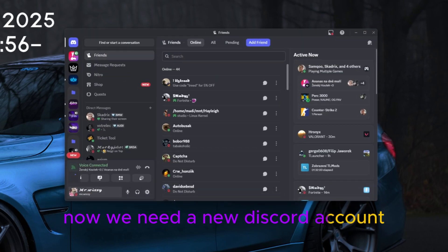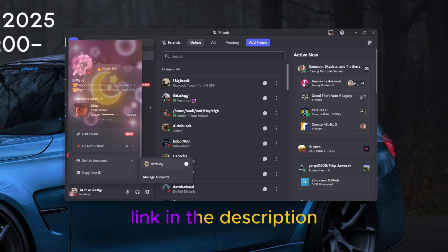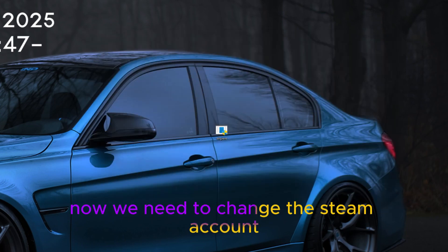Now we need a new Discord account, which can be purchased on the Misrepresent Market — link in the description. Now we need to change the Steam account.